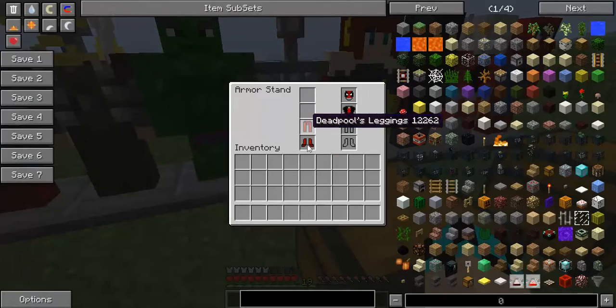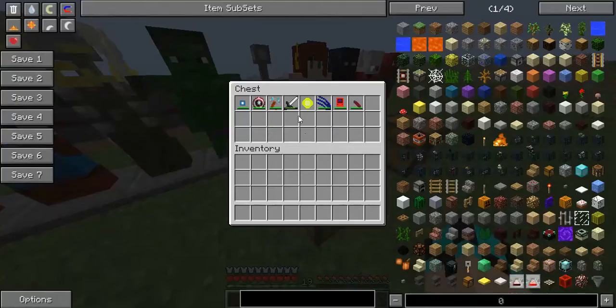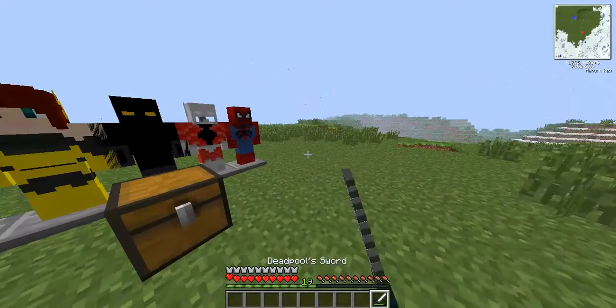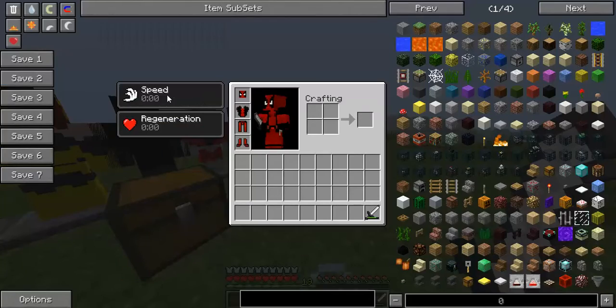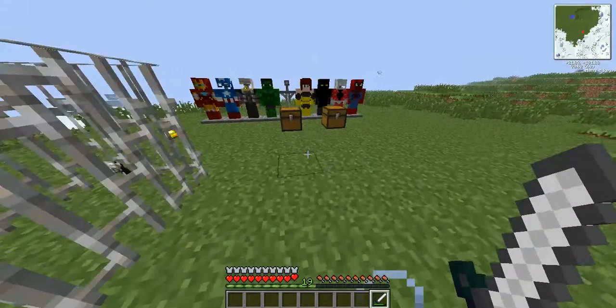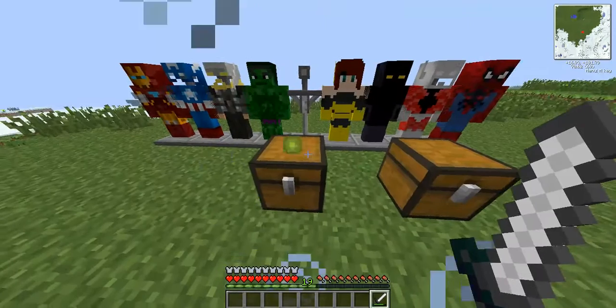Now we got Deadpool. Deadpool's weapon is the Deadpool sword. The suit will give you speed and regeneration. He's pretty good, really good. He's one of my favorite superheroes.